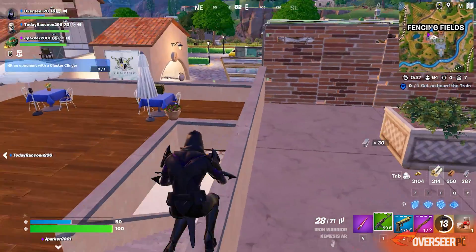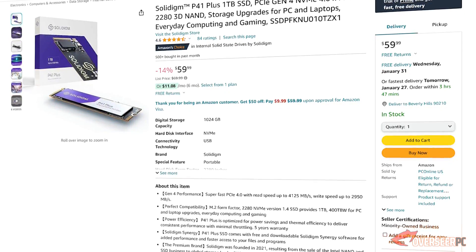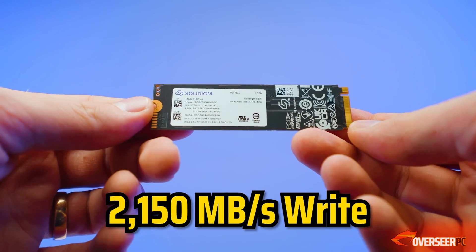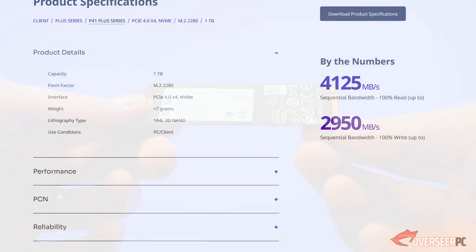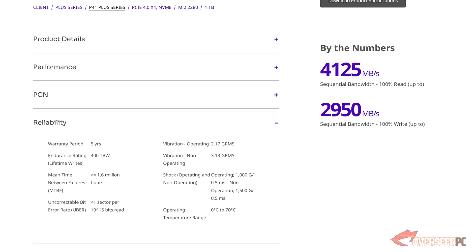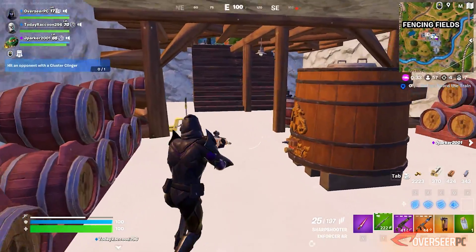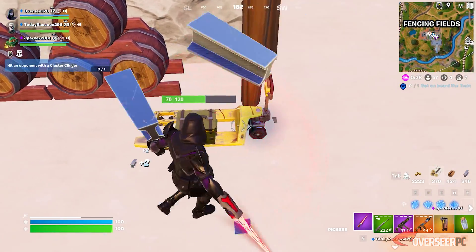For storage, we're going straight for a one terabyte drive — the Solidigm P41 Plus 1TB NVMe. This is a Gen 4 NVMe with read speeds of 4,125 MB/s and write speeds of 2,150 MB/s. Not the fastest Gen 4 speeds, but decent enough for competitive Fortnite. The P41 Plus has an endurance rating of 400 TBW and comes with a five-year warranty. It's currently on sale at $60, which is great value.